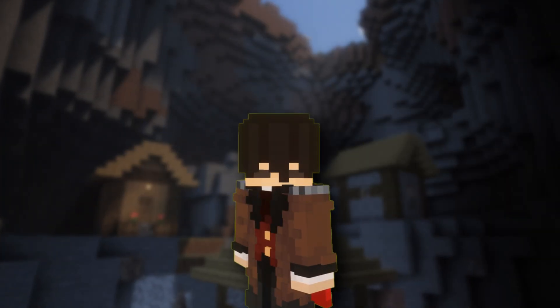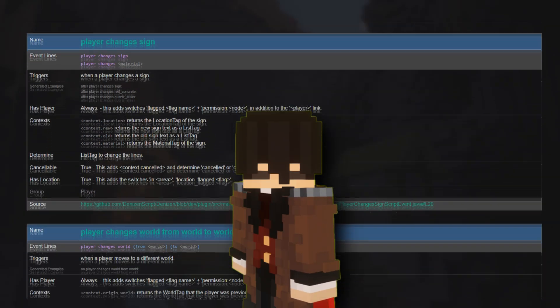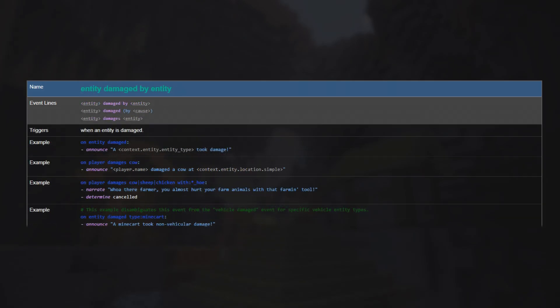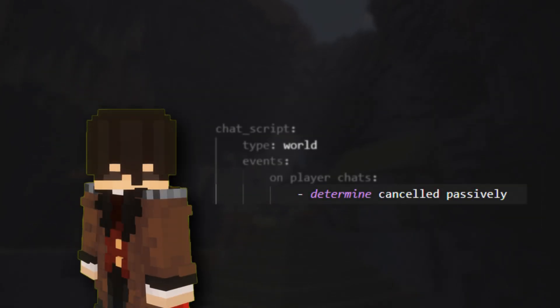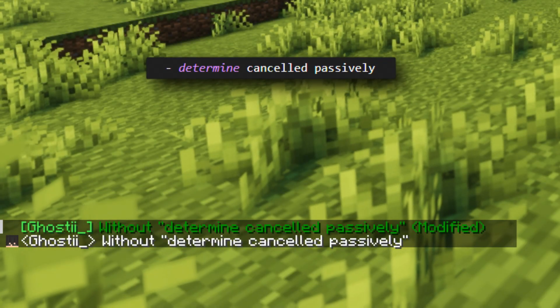In this case, we will use the OnPlayerChats event, where if you go on Denizen's documentation, there is a huge list of events, such as PlayerJoin, PlayerLeftClickedBlock, and EntityDamaged. Line 5 tells the server that the original message shouldn't be sent — therefore, cancelled — else it would send both our formatted message and the original one.